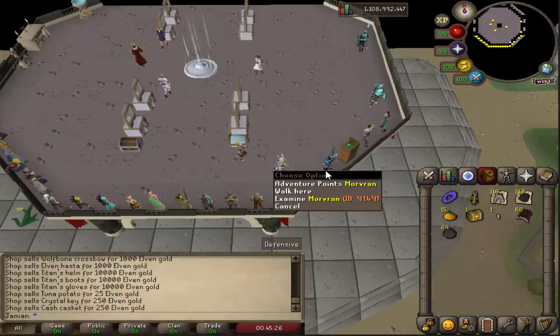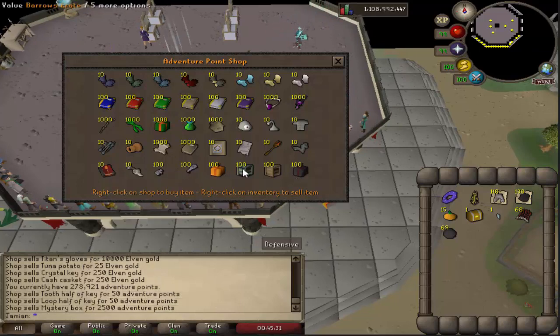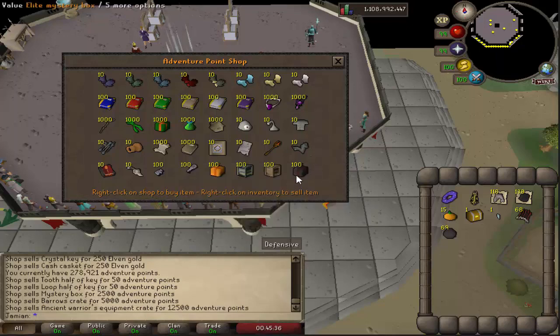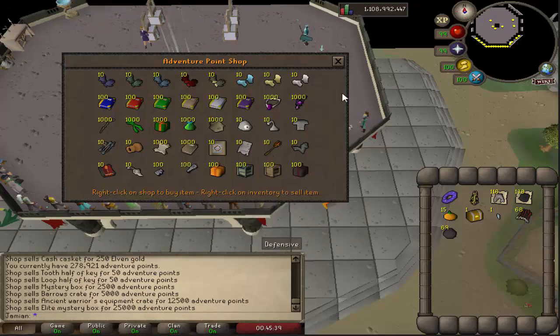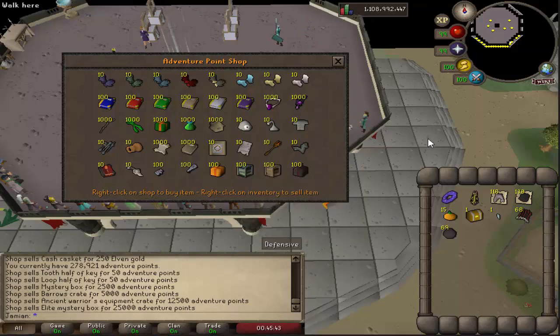On to the adventure point shop — we now have six new items: half keys, mystery box, barrels crate, ancient warriors equipment crate, and you can now also buy an elite mystery box. There are some pretty decent items here. A lot of people had a bunch of points saved up. You do get adventure points every day for logging in — it's even more the higher your donator level is. I'll put out the chart on Discord if I haven't already, so it's more well known.